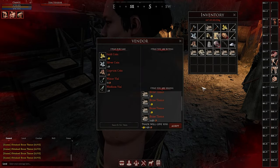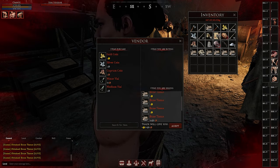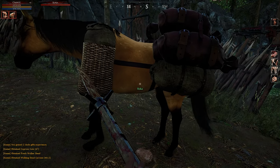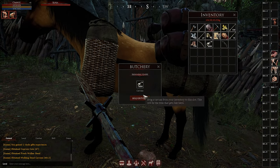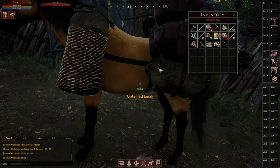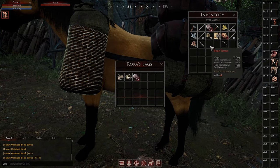Once your horse is full and you're full on heads, head right down into town and sell the stuff. I usually get about 10 gold each time I do this, then just repeat the process. This is the safest way I've found to make gold in Mortal Online 2 because you're always near a town and relatively safe with a bunch of other blue tags repeating this process with you.